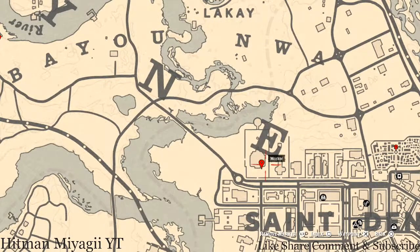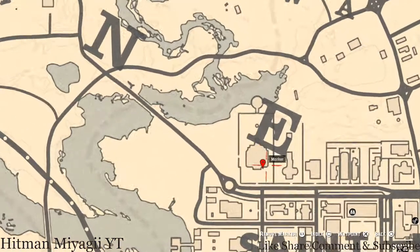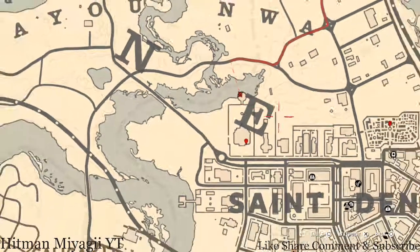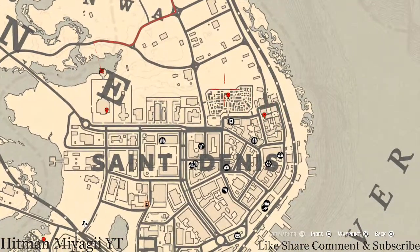Over on the left side of the map near Saint Denis, inside this mansion you'll find a family heirloom. Along the front wall there's a three-seater bench, and on that bench you'll get an ebony hairpin — no digging needed, it's just sitting there. If you go behind the house there's a tarot card inside the gazebo, which is a Six of Wands, sitting on a little seating area.